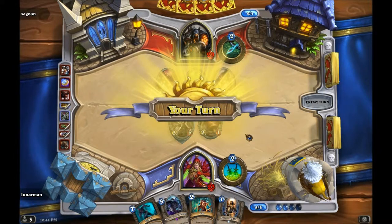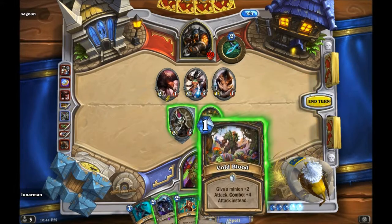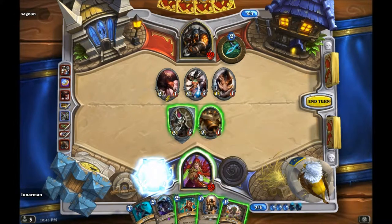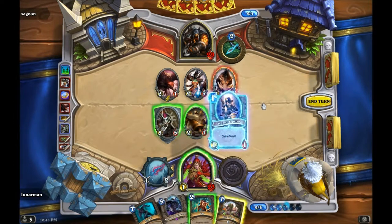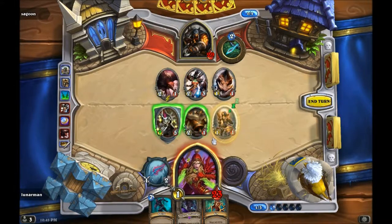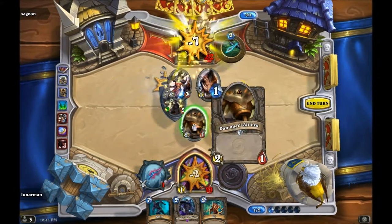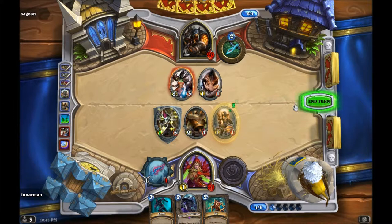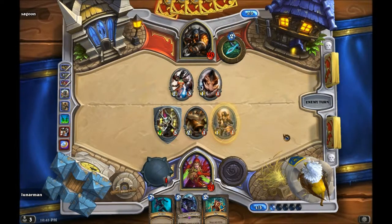That's a pretty good combo — he got his card draw. Oh, I like Cold Blood. I'm probably gonna kill the Buzzard for sure. I don't really want to kill it with this though, so I'll probably do it with the weapon. I'll play the Argent Squire, and I kind of want to Cold Blood this guy — I think I will. So kill the Buzzard, go face, and just go face. That's not enough to kill him.